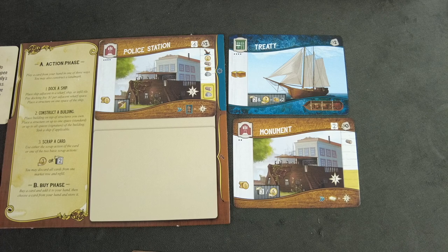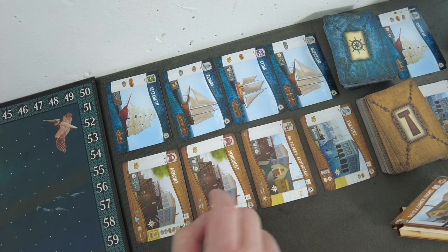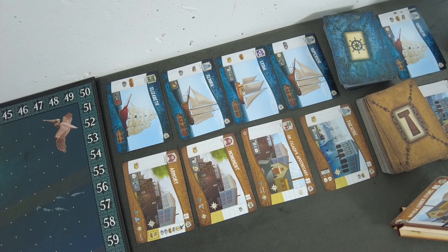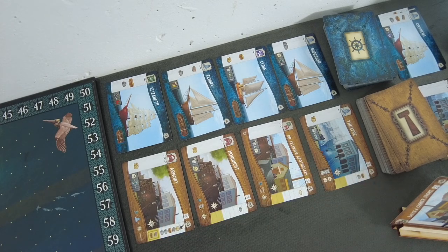Similar to placing a building, when docking a ship we're allowed to place one structure onto the newly placed ship. We want to place that structure next to the sole proprietor's structure because at the same level we get one step on the city council track. Moving up that track takes a lot of effort but gets us bonuses like advanced resources, a landmark card, additional structures, and scoring three points. We want to reach the end of this track for 20 bonus points. The ship goes into our display and provides two clay for building until the end of the game. Next, we have to buy a card — I'm thinking about the theater just for its scrap ability, costing only one dollar.